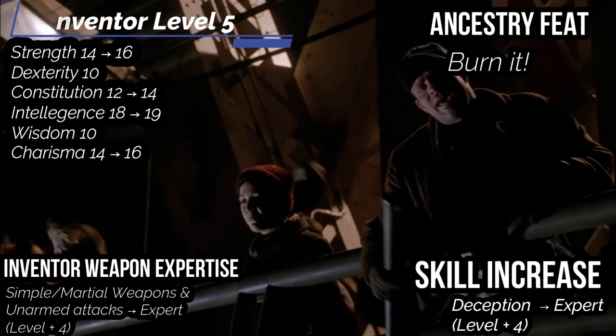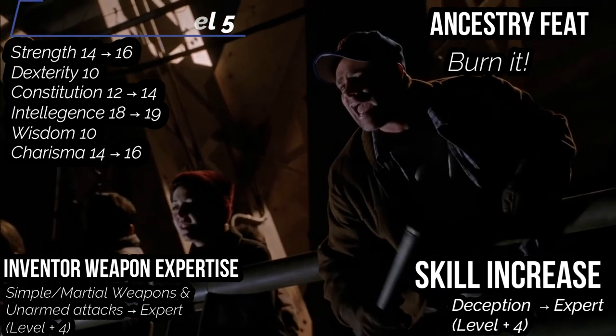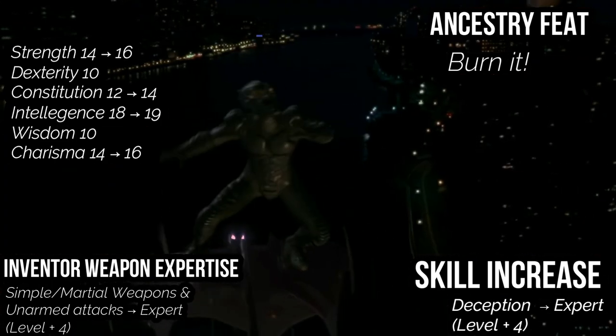Inventor weapon expertise — your ranks in simple weapons, martial weapons, and unarmed attacks increase to expert. For the skill increase, get deception up to expert.